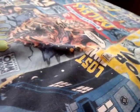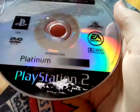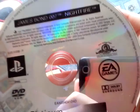Yeah, there's no memory card in here, but here's the disc. It's a bit harder to get out than it used to be — there we go. Here's the disc: James Bond 007 Nightfire, Platinum. It's a bit scratched there. PlayStation 2, EA Games and everything else.